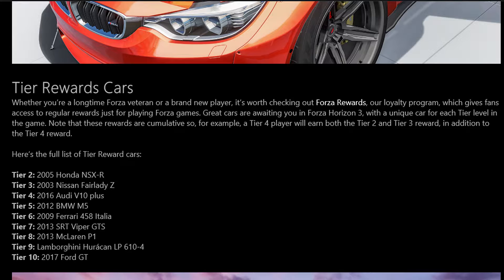Tier 2 you get a 2005 Honda NSX-R. Tier 3 you get a 2003 Nissan Fairlady Z. Tier 4 you get a 2016 Audi V10 Plus. Tier 5 you get a 2012 BMW M5. Tier 6 you get a 2009 Ferrari 458 Italia. Tier 7 you get a 2013 SRT Viper GTS. Tier 8 you get a 2013 McLaren P1. Tier 9 you get a Lamborghini Huracan LP 610-4. Tier 10 you get a 2017 Ford GT. My tier is tier 8, so I'll get all the cars from the Honda NSX-R up to the McLaren P1.